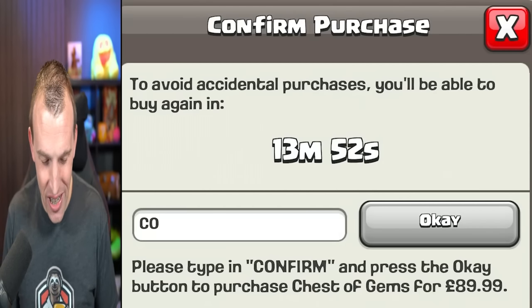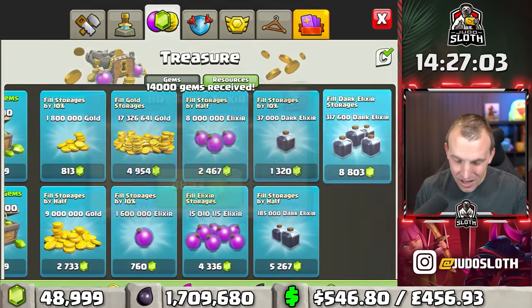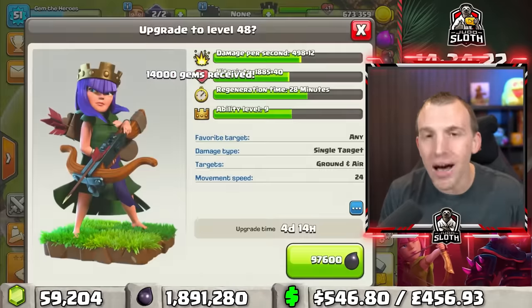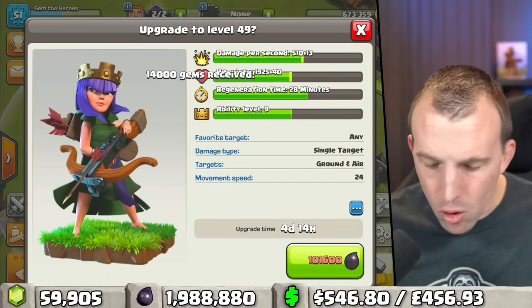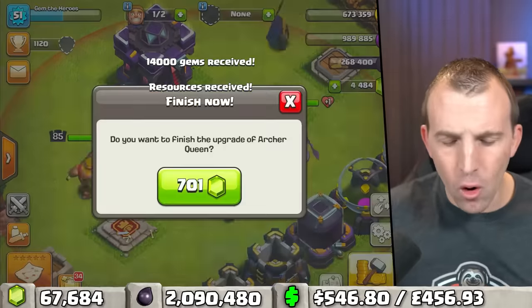Clash of Clans certainly thinks something is up here. We've got the gems — it is the Dark Elixir we need to fill up. Now we have lots of gems and we can power through this. Town Hall 11 Queen at level 50 — there are the stats.